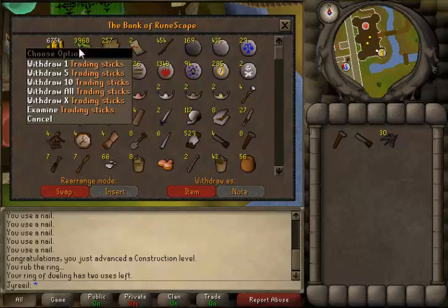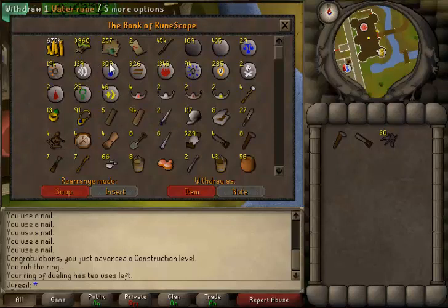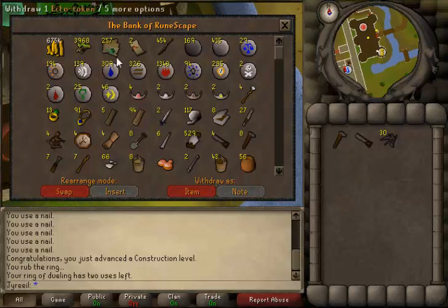Now I have 3900 trading sticks, so I'll have enough to buy two sets of villager clothes for the guy that posted in the forums.